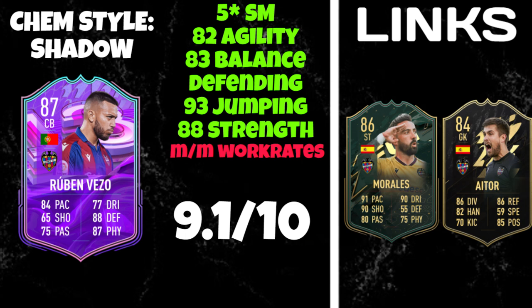All in all, it's a really nice card. For the rating, I'm going to give him a 9.1 out of 10. He plays to his stats, the stats are solid — 94 pace with a shadow is exceptional — and that agility and balance is really nice to have as a centre back. You feel very comfortable on the ball under pressure, especially in high-level Fut Champs games where opponents apply constant pressure. Ruben Vezo is exactly the centre back you want. Check my pinned comment for further game updates — I hope you enjoyed the review, see you later.